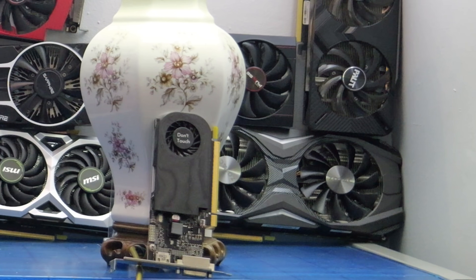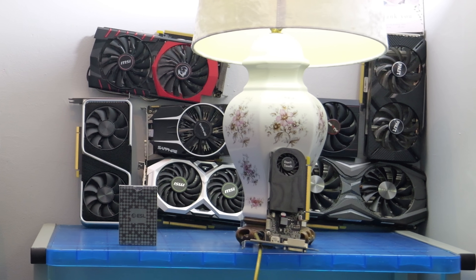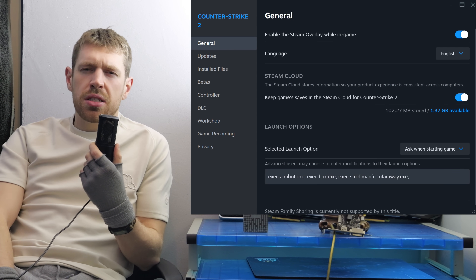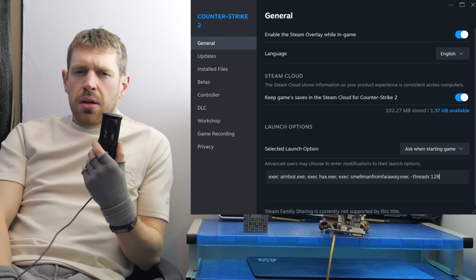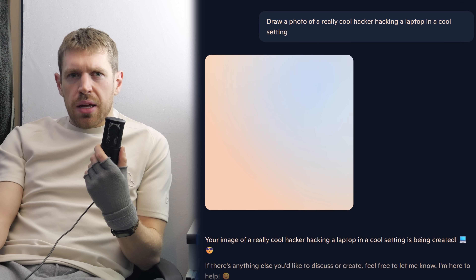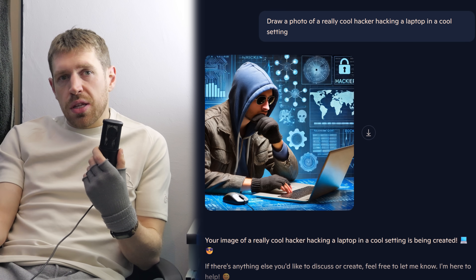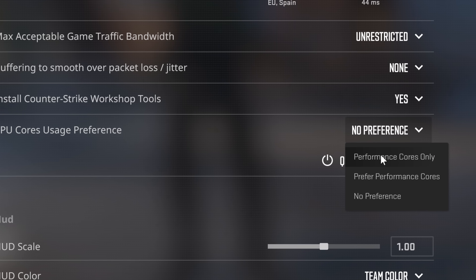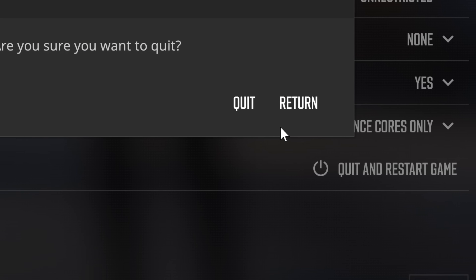Previously, achieving this same level of performance boost would have required manually configuring which cores the game would use with something like Process Lasso, or the Task Manager, or by launching CS2 with custom commands. The best way I found to do this manually was to literally disable the cores and threads in the BIOS of your PC itself. But none of that is required anymore — now you can just click this button, choose this, and that should handle CS2 beautifully.